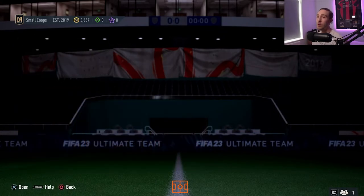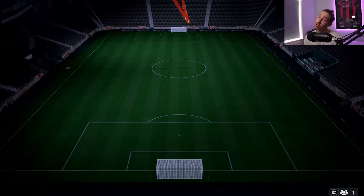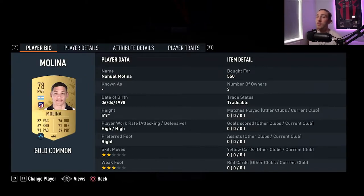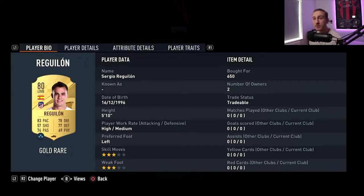For the last one — Around the World — this last one is also very cheap. You're thinking you need a lot of rares for this one, and yes you do need a lot of rares, but trust me, these are the cheapest possible rares you can get on the market right now. Starting in Keeper — non-rare gold, super cheap, 500 coins. 550 coins. 650 coins for a rare. 700 coins for an 82-rated rare — that's crazy. 700 coins for an 81 non-rare. This is maximum 7K for this whole thing. It's incredible.